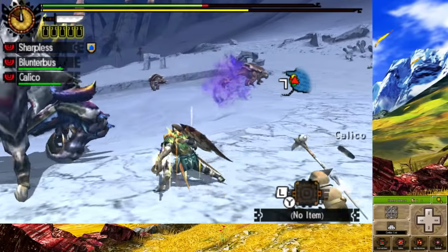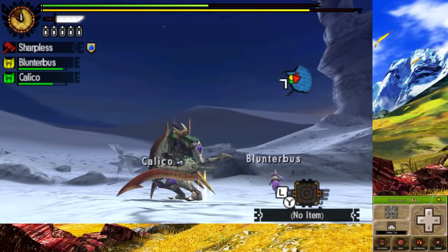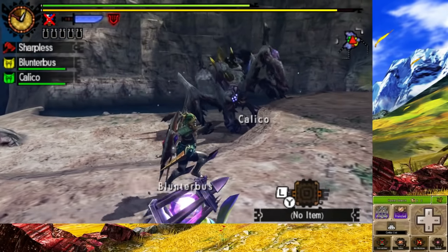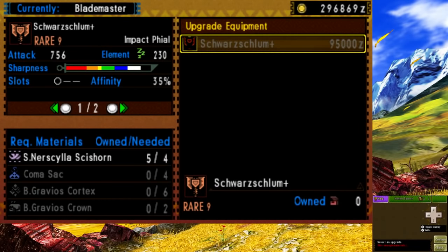Our first G2 quest was Shrouded Nerscylla. I gotta say, for the first time hunting this cool-looking spider, it was actually quite fun. Even when my sharpness hit red, it wasn't that bad. We then proceed to hunt more of them to get our next weapon, the Shrouded Charge Blade. We'll need to get Black Gravios materials to upgrade it more, but we'll work on that later.